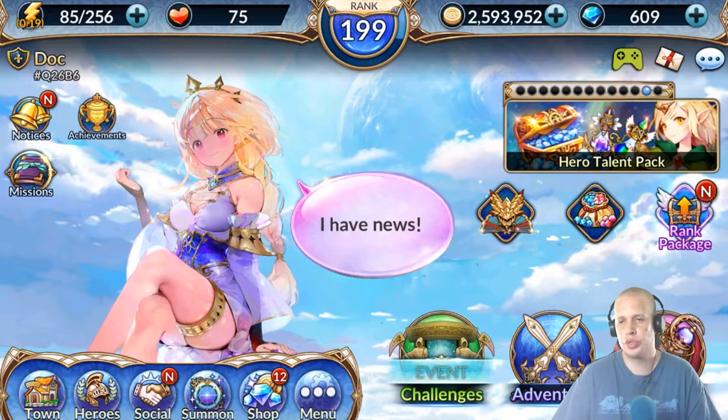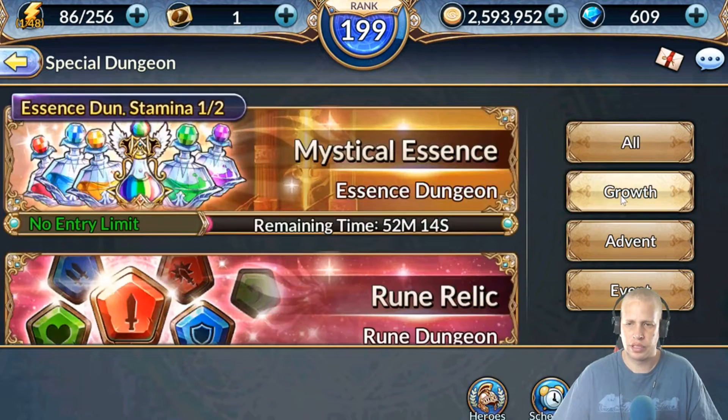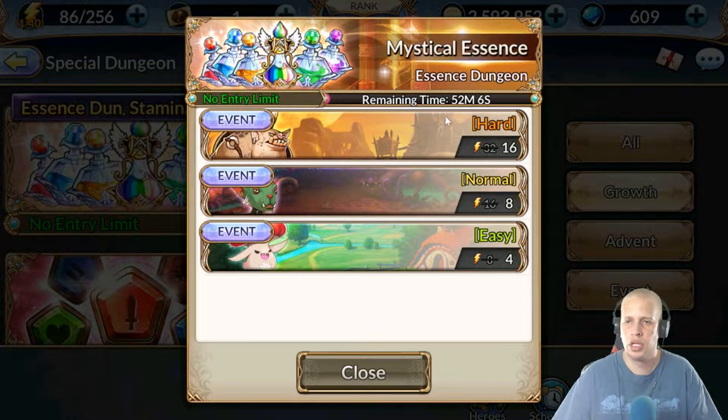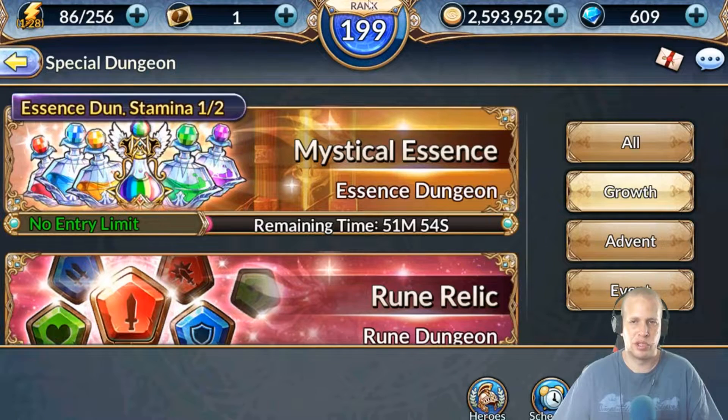Obviously there are a couple places you can get essences. The most common one - come over here to Challenges, Special Dungeon. It's on special right now, I believe today might be the last day. Go over here to Growth and as it loads - your Mystical Essence Dungeon. Right now it's half off, 16 energy. Hit that hard mode as much as you can, that's gonna give you the best payout. If you're really hurting on essences or want to save up, come up here and get some stamina pots - 90 for 10, it's a good deal. It'll refill your stamina. The higher level you are, the more stamina you have.